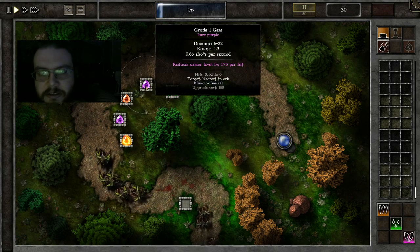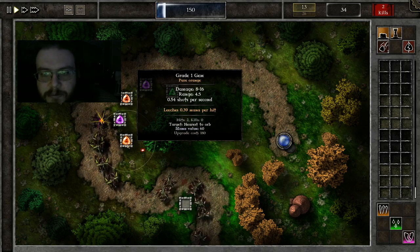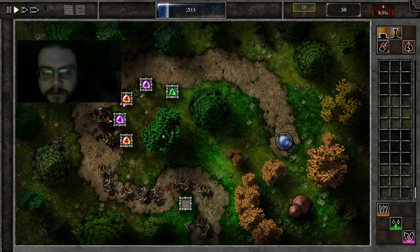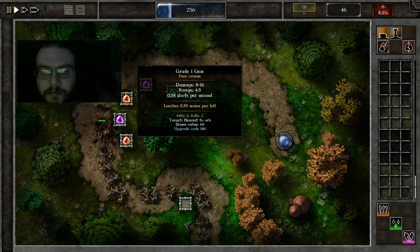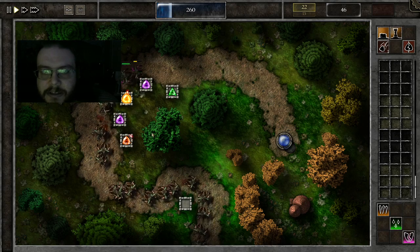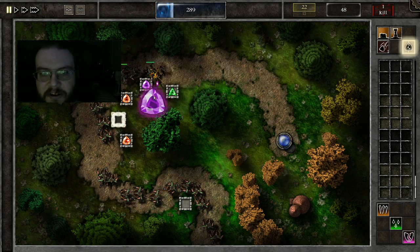Green is poison, purple is armor shredding, orange is mana leeching, so it gives you more mana every hit. This is probably the most important type of gem in the game.